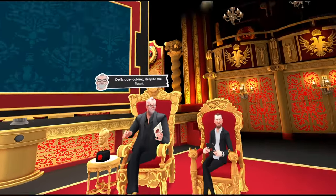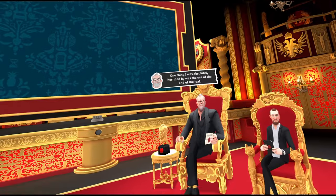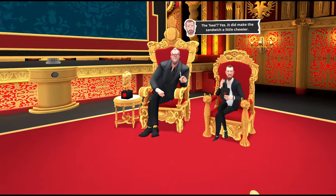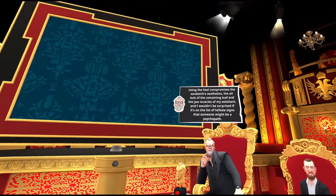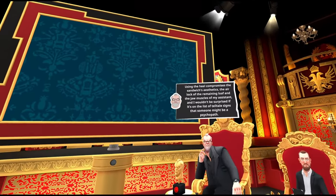Suddenly we're back in the studio for the all-too-familiar scoring section of the show. The Taskmaster was harsh but fair. The sandwich was spot on, he said. However, my use of an end piece of bread implied I was likely a psychopath, and stood in the way of getting a perfect five for my first ever task.